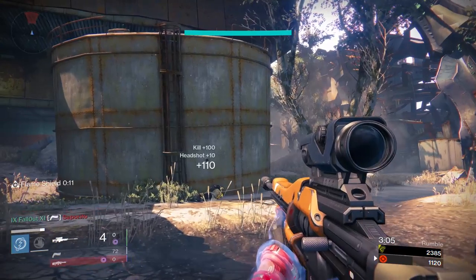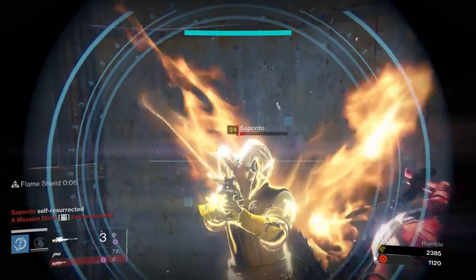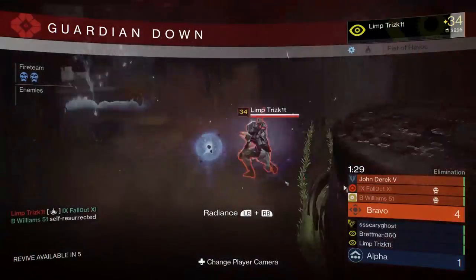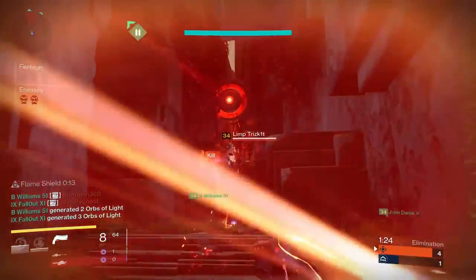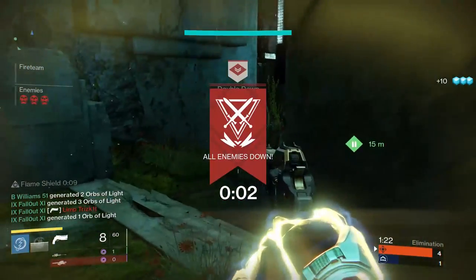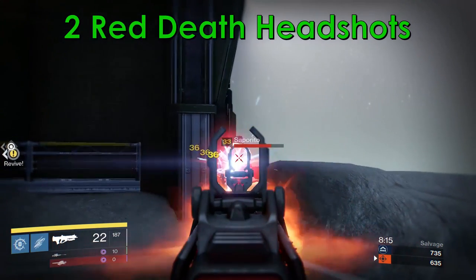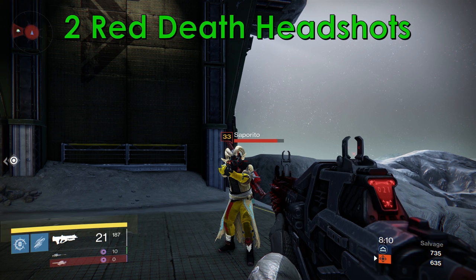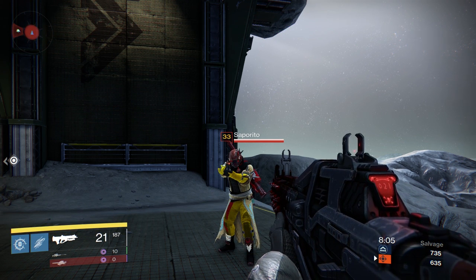Also for the Sunsinger, the Ram will let you take a headshot from a number of high impact snipers while using Fireborne. Both of those two things are great for anyone who likes to play Trials of Osiris, where Fireborne is a pretty important part of the meta. These next ones are, in my opinion, the most important by far. First up, the Ram will let you take two headshots from Red Death. Red Death is currently one of the most popular weapons in PvP, so being able to take two bursts to the face when no one else can is pretty good.